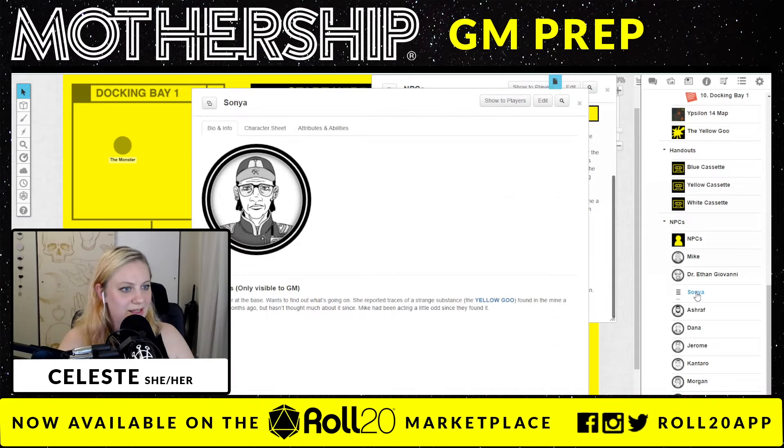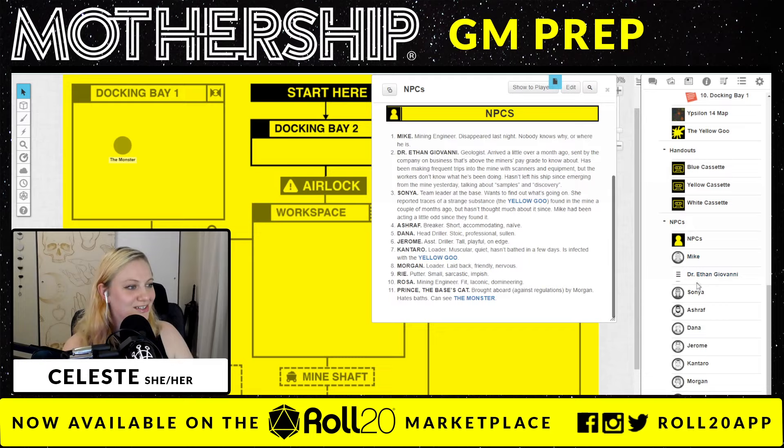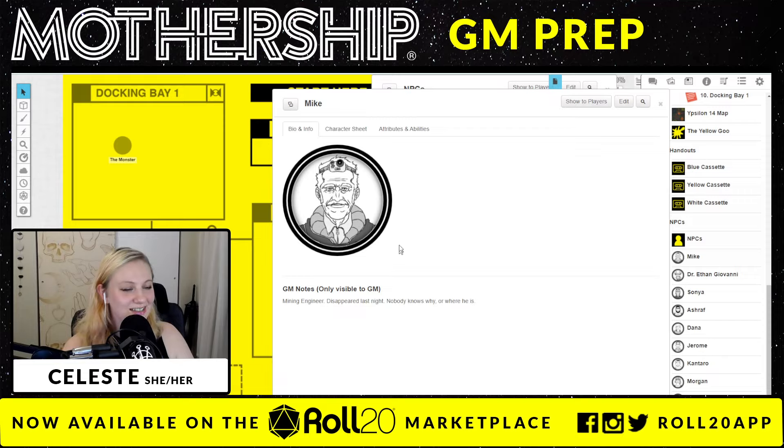You can also go specifically onto each NPC — they've drawn little portraits of them all and give you details. Sonia is the team leader at the base, wants to find out what's going on. She reported traces of strange substance — the yellow goo — found in the mine a couple of months ago but hasn't thought much about it since. Mike has been acting a little odd since they found it. Mining engineer — disappeared last night, nobody knows why or where he is.